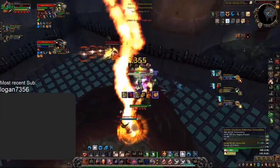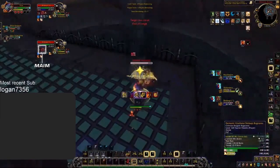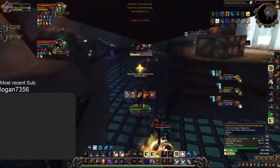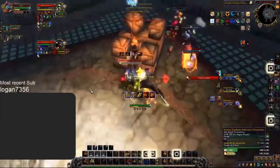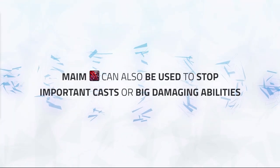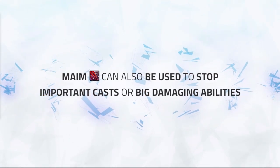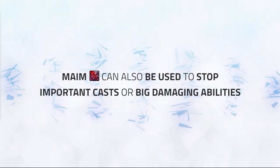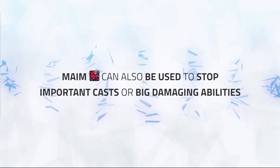You want to use Maim offensively to land crowd control on the healer for comps like Jungle Cleave, in order to initiate chain crowd control using Maim into a full freezing trap or a fear on the enemy healer. Other than that, it can be used ideally on your kill target as it does give damage on your main target, giving you more pressure. You can also use Maim to stop important casts or big damaging abilities. Use it mostly offensively when you can, but if you need to survive big offensive cooldowns from the enemy, use it defensively to stop casts and to peel for your team.